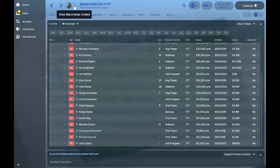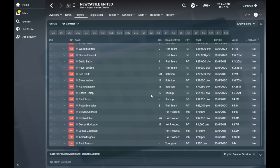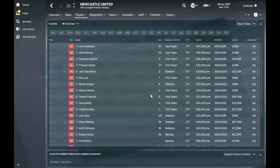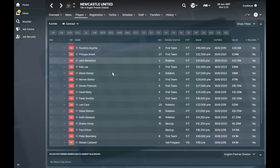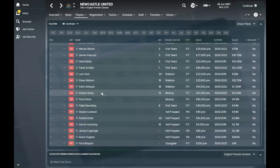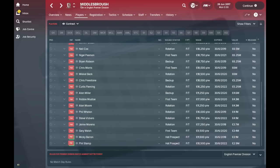Middlesbrough are up here with Nick Barmby spotted in the team. Newcastle are my team — Les Ferdinand leads the line up front, this is before Alan Shearer at the club. Faustino Asprilla is in the club — I used to love him as a kid. Philippe Albert, Rob Lee, Steve Howey, Warren Barton, Darren Peacock, David Batty, Shaka Hislop in goal, and Peter Beardsley — it's a very, very strong side, managed by Kevin Keegan, before Bobby Robson came in.